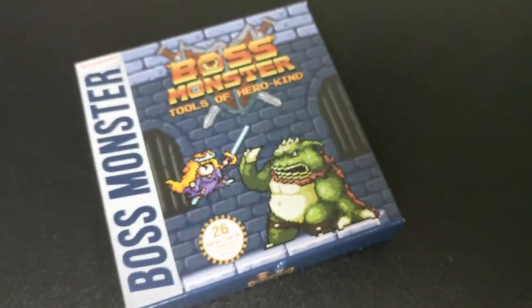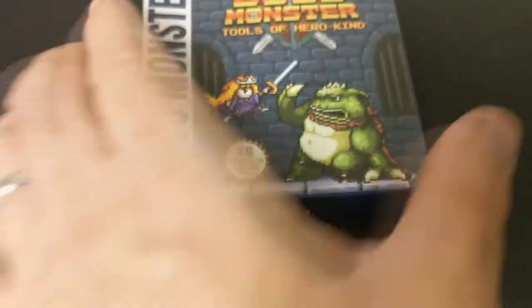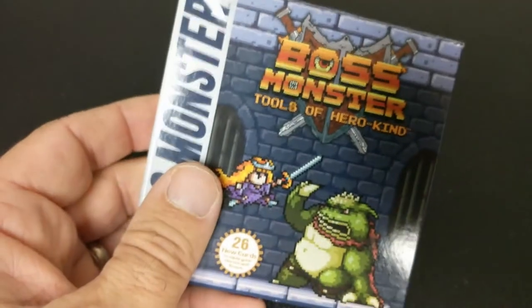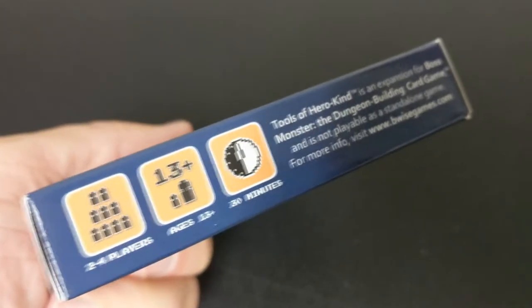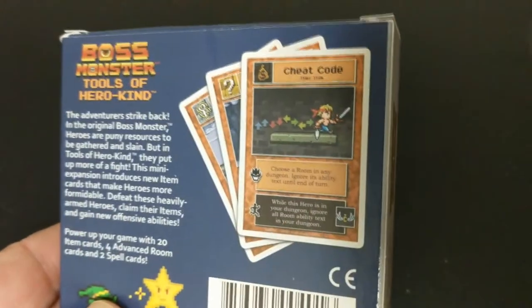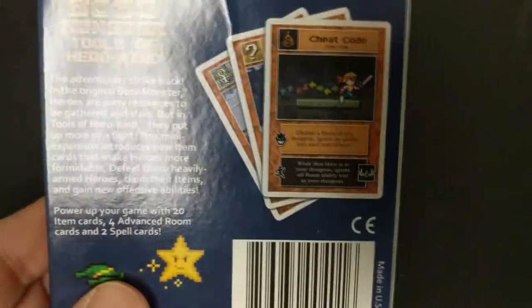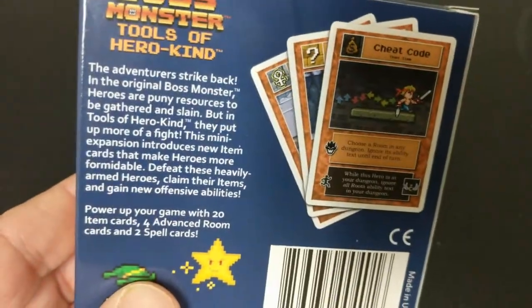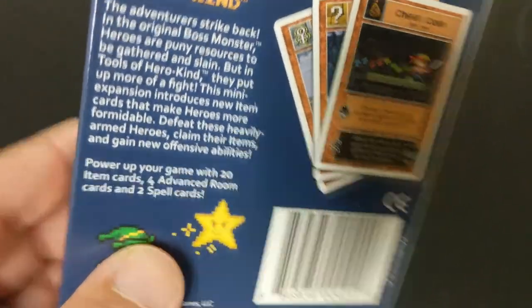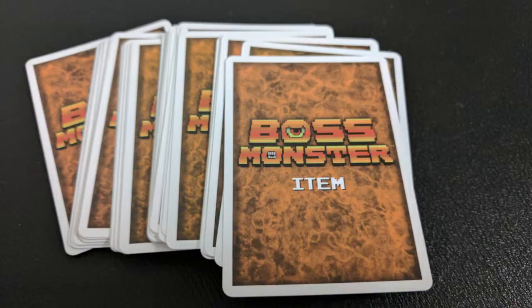Next came Tools of a Hero Kind. I mentioned that in my previous video, but I wanted to expand on it a little bit more. This is a 25-card mini-expansion for Boss Monster with the introduction of brand new item cards. Tools of a Hero Kind will transform the adventure exploring of your dungeon. Your heroes will go from being hapless wanderers into your dungeon to becoming an undeniable threat. You're going to see magic weapons, armor, items, and scrolls — they'll all attach themselves to heroes and epic heroes as they come into town.